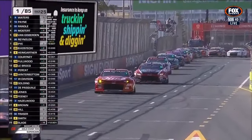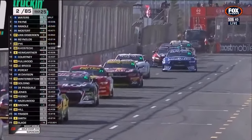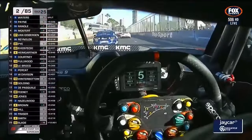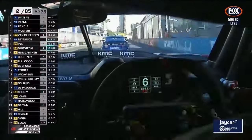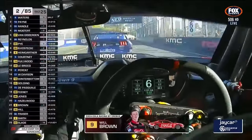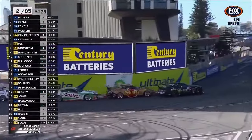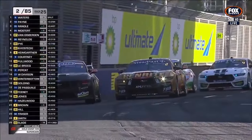Will Brown's picked up four spots, up to 21st straight away, feeding up a couple more spots to 19th. That was a very wild start — the best start that I've seen Cam Waters get for a long while. On board now with Will Brown trying to get himself into the inside zone, and this looks like a good run by Matt Payne.